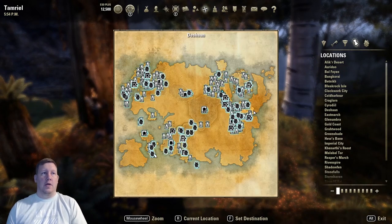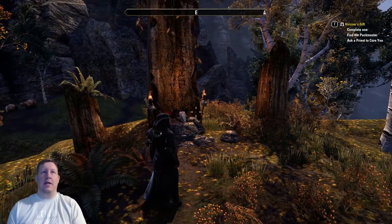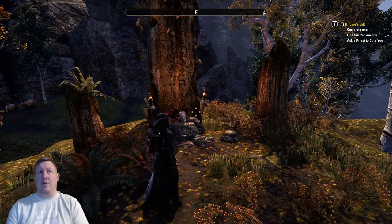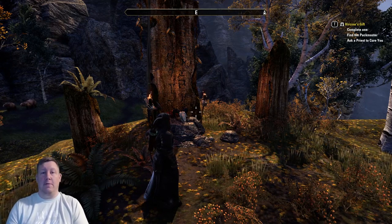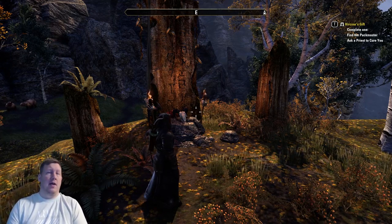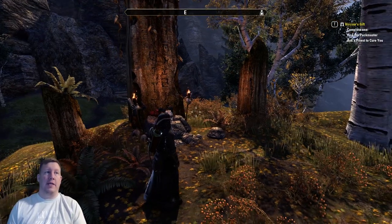There you go. So if you get the quest — if you look at the top right of my screen, you'll see that I have the quest called Herseen's Gift. That's the werewolf transformation quest. If you get that and it tells you to go to the Rift, then you are supposed to go to this one in particular.